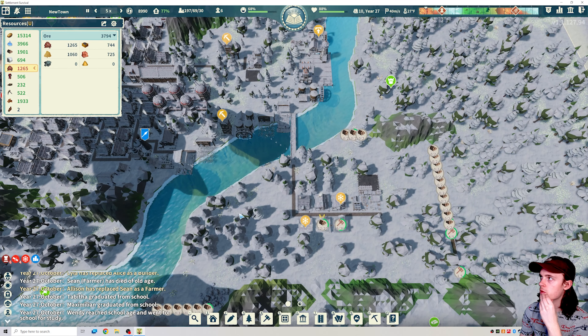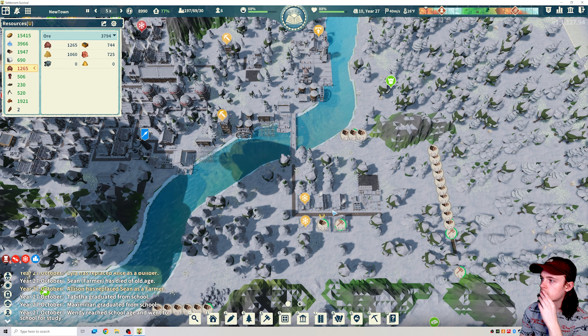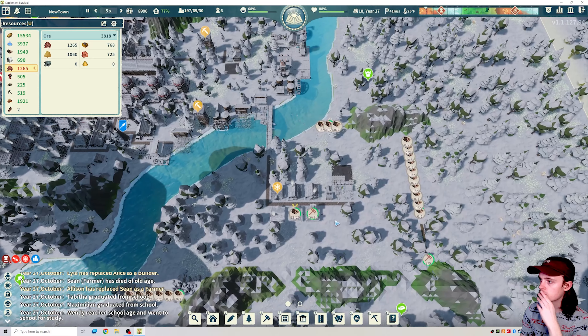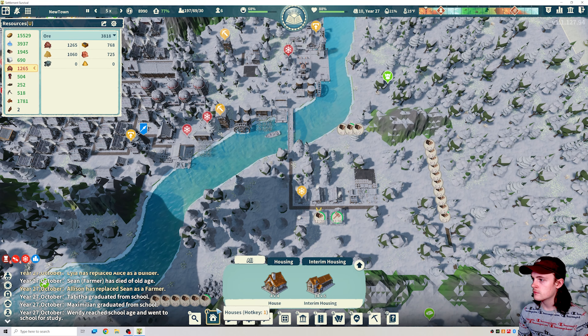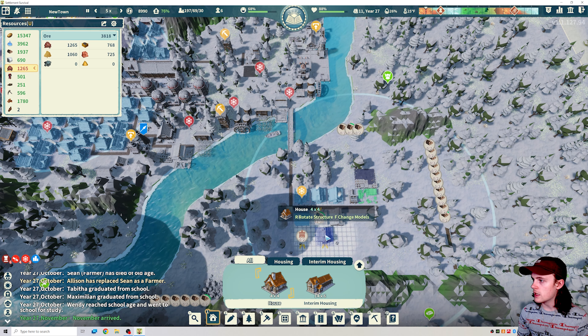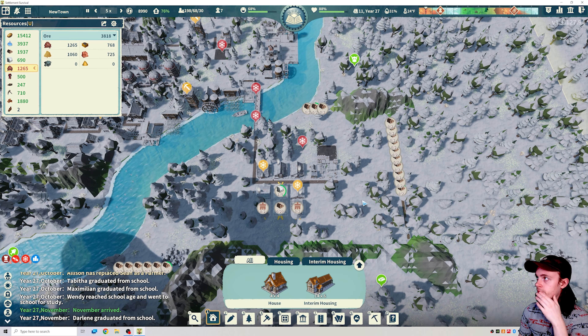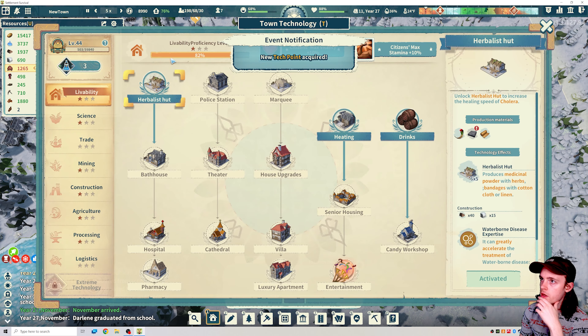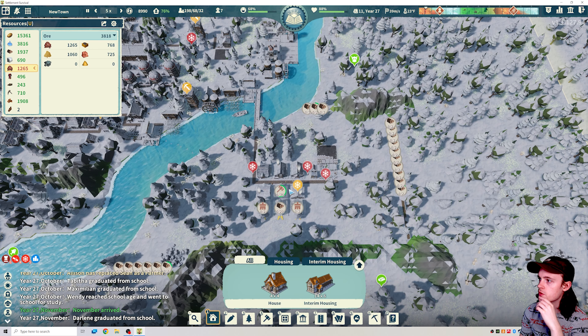We're getting a few people out of the apartments — let's build a few more houses, we'll get three more going. New tech point — we're sitting on three right now. We just spent quite a few on trade to get the reputation increase. I think we can go ahead and 10x speed it for a little bit.